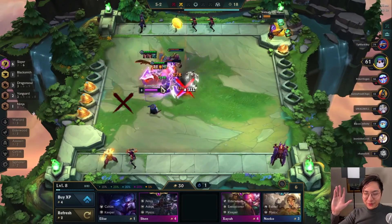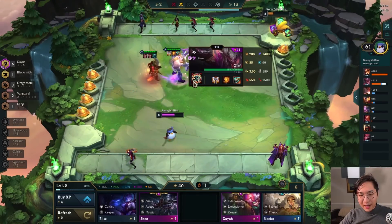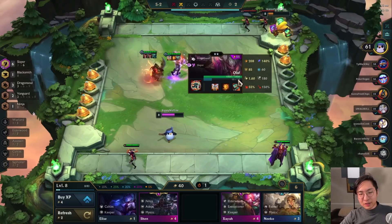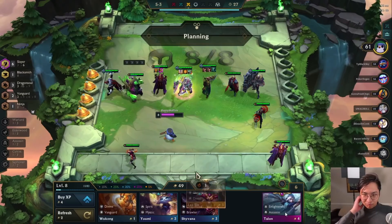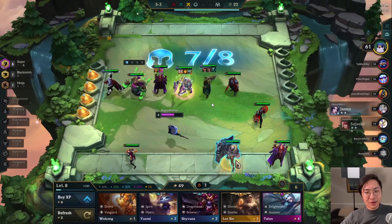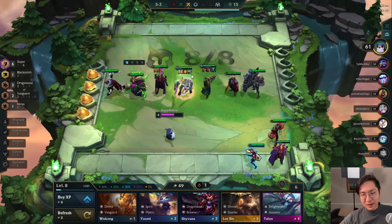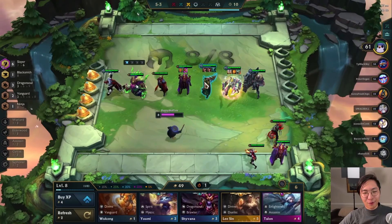He didn't get that much gold here because he got Zephyred and Tryndamere kind of killed everything, but we did get three gold there. The Collector: the wearer executes enemies below 10% health on hit, and executions generate one gold. So it pretty much just means the enemy has 10% less effective health whenever we're playing Olaf — which sounds pretty good. Would I rather have a Last Whisper on Tryndamere? Probably, because Last Whisper is really good if people run Vanguards. But getting Collector on Olaf is completely huge. Imagine waiting this whole time for an Ornn item and getting a Blitzcrank Hook instead — that's probably one of the worst feelings. A lot of times I play Ornn, I'm on a huge lose streak, and then I get a Blitzcrank Hook and everyone has Quicksilver Sash. If you guys have ever had that, let me know down in the comments below.